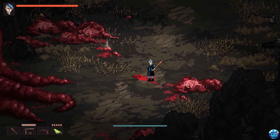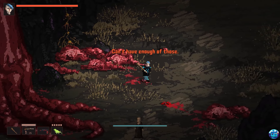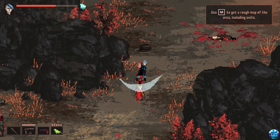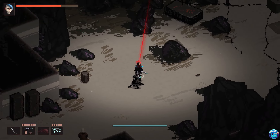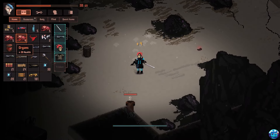This game stands out with its distinct visual style and dynamic combat system, which includes melee attacks, firearms, stealth, and active skills. Players explore a world filled with grotesque, fleshy landscapes, reminiscent of classic Fallout games, but with a stronger focus on action rather than traditional RPG elements.